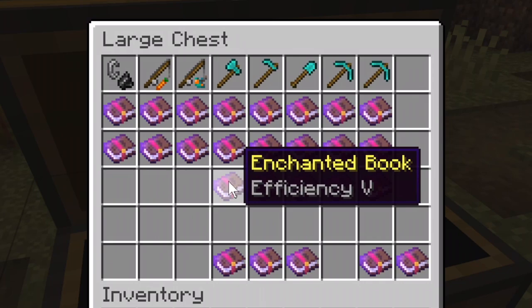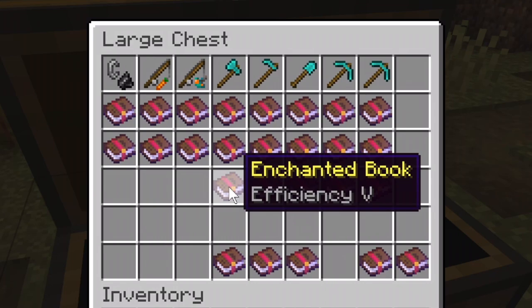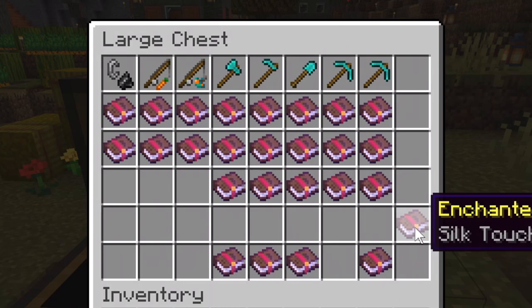One difference for the digging tools is that you can actually add Efficiency on them. Efficiency 5 is the highest level, and what it does is make you break blocks faster — very convenient. I can't fathom not using it anymore.